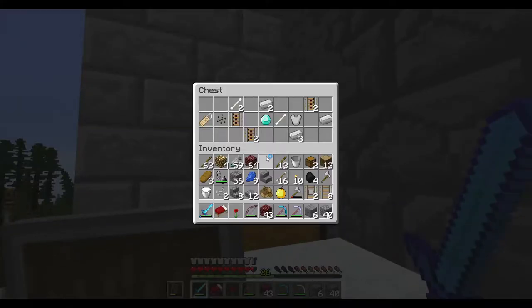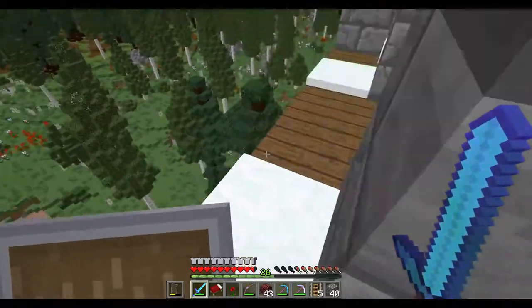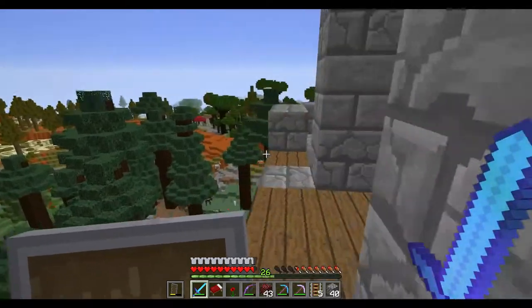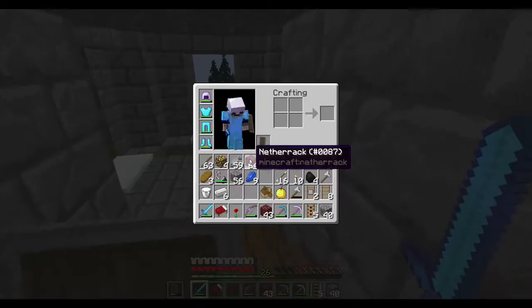Oh, there's a chest. Oh baby - a diamond! There's a lot of cool stuff in here actually. I'm just going to put some of this stuff in here because I'm not going to need all that. I'll take the powered rails though. I've got plenty of name tags. Is there any more chests? Of course not.